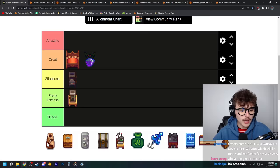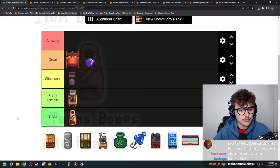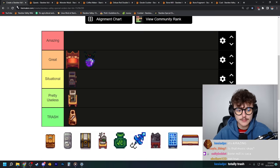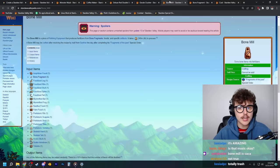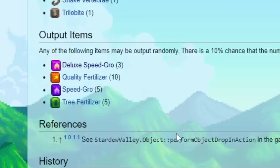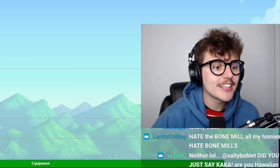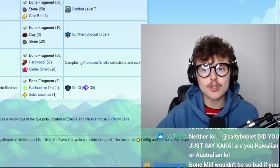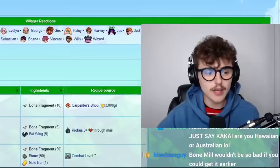The bone mill is trash. Bone mill sucks. I have never used this thing once and the quest to get it is super annoying — collect a hundred of any combination of bone items. I don't know why you would ever use this item. Basically you can put any bone item into the bone mill and it'll output high quality fertilizers. The chances of getting any of these bone items besides the bone fragment is so insanely low, and the bone fragment you should probably be saving for crafting purposes anyway.